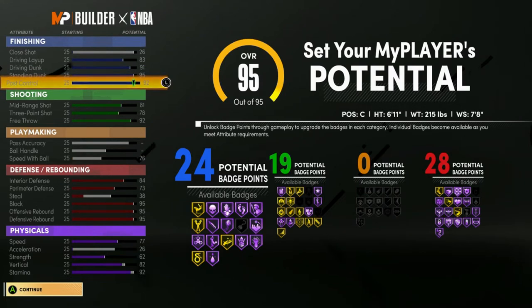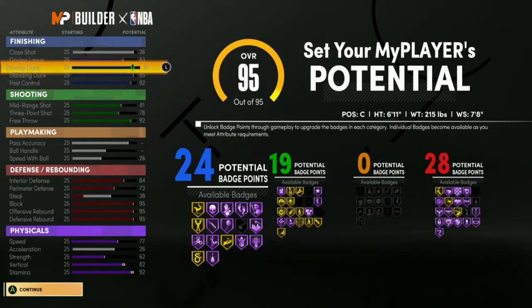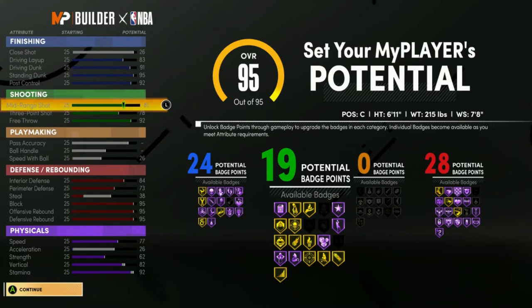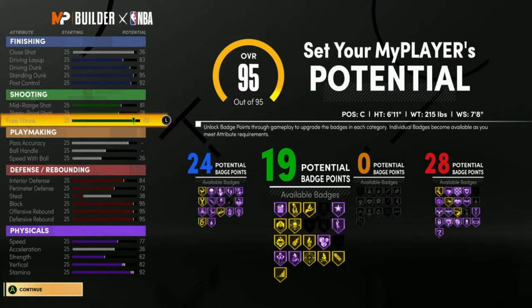You get a 92 post control, which is important so you can move around in the post. I like having that 91 driving dunk especially on a center build — you'll be able to catch bodies easily. You also get an 85 mid-range, an 85 post fade, an 82 three-point shot, and a 96 free throw.